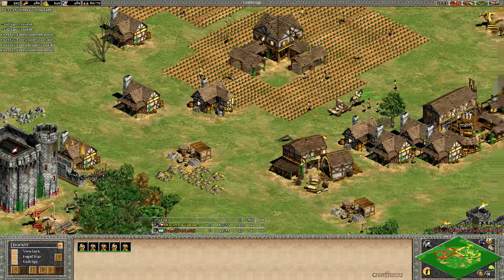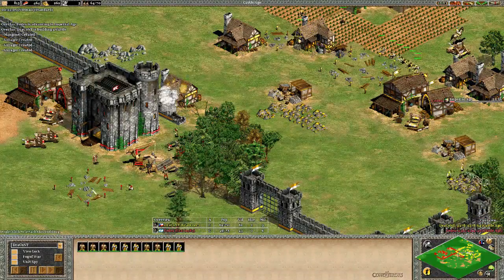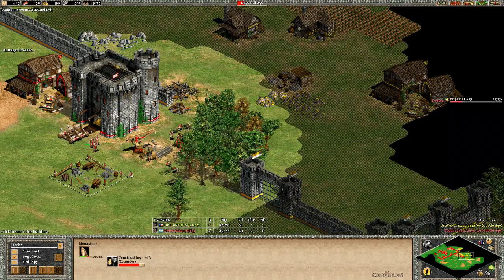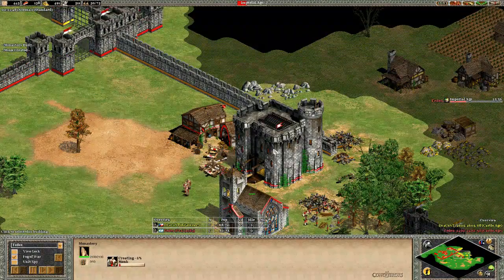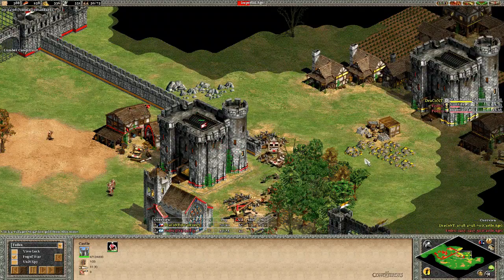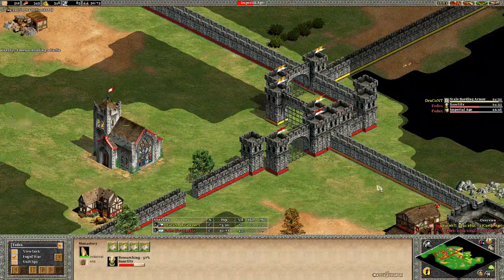Dracont still doesn't have enough stone for a castle so he uses his market and puts down a castle, then does a mini wall to make it very difficult for his opponent to come inside. Can Fedex see that castle through the fog of war? No, he cannot. He's being a bit lazy and not pushing in — this is exactly when he should have entered. There's no scout or stable from the red Franks player either. Then — absolutely incredible — Fedex starts his Imperial Age research!